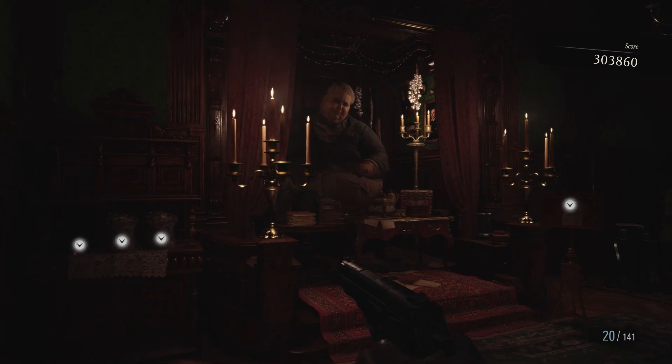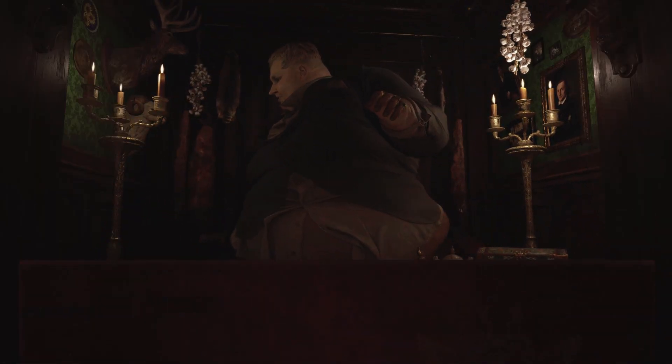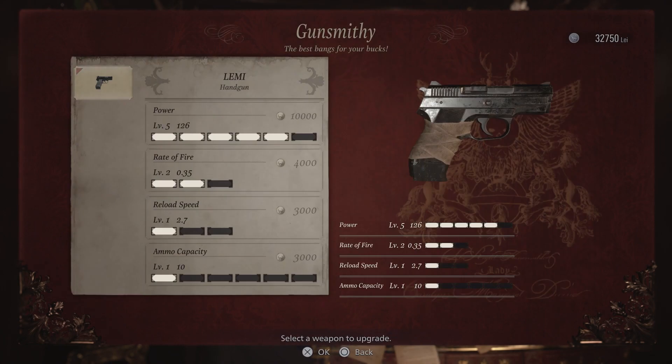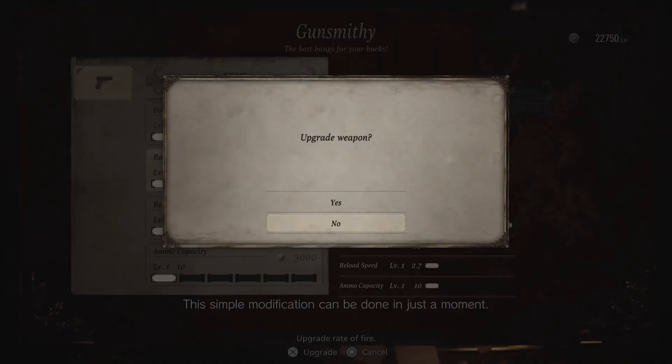For shopping round number 2, I fully upgrade the fire rate, power, and reload speed for the handgun. I don't touch ammo capacity because the reload speed is so insane that it's not even worth it. Instead, I use the rest of the money to buy some extra pipe bombs.